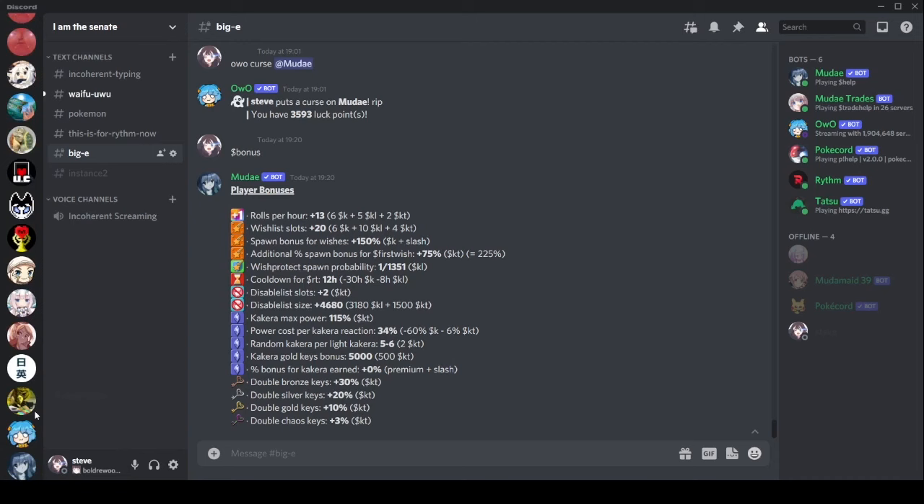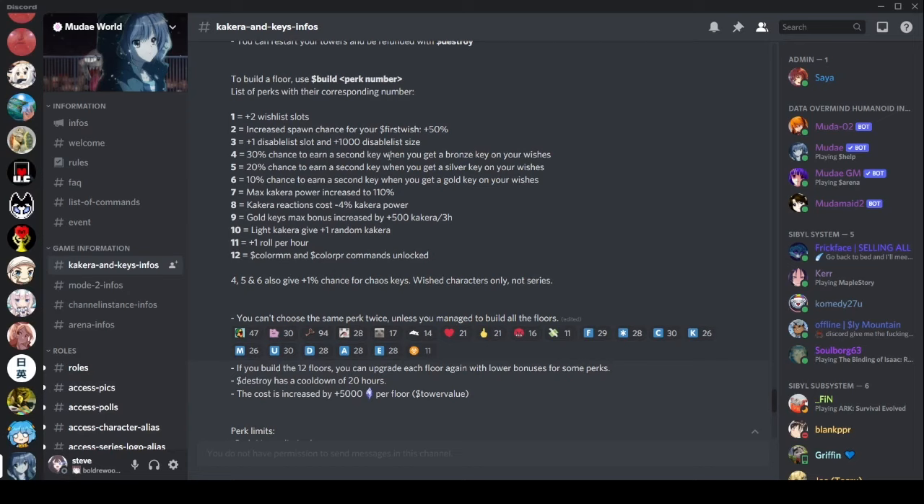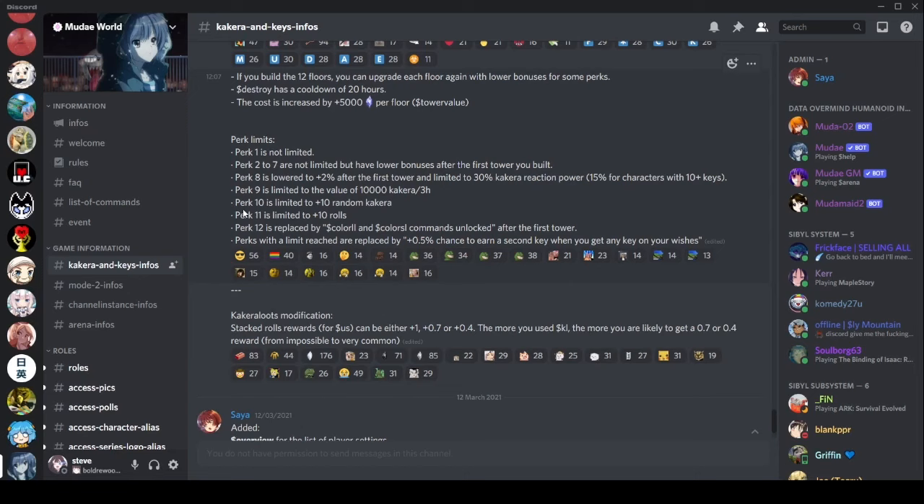So we've got 4,500 added to whatever we get from our tower. Now when I say maxed out, with some things like the tower you can keep upgrading forever. So I'm going to max out everything that is reasonably able to be maxed out, and that includes level 9 floors. If we have a look at the limits, perk 9 is limited to the value of 10,000 Kakua per three hours. This means you have to buy 20 towers to max it out. That gives us 14,500 per three hours total.